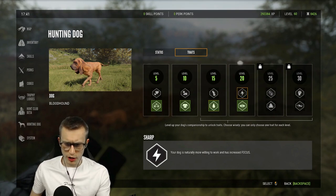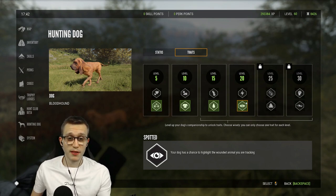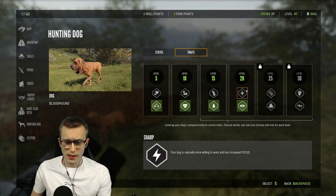At level 20 you can choose 'Sharp' or 'Spotted'. Spotted gives your dog a chance to highlight a wounded animal you are tracking - I haven't tried it yet, but this could be great especially if you're tracking a diamond and got a bad shot. If you can get close enough for him to spot it, you can get a good follow-up shot. Sharp means your dog is naturally more willing to work and has increased focus, which could also help if you are a very active tracker.